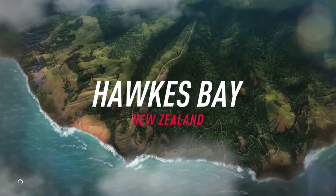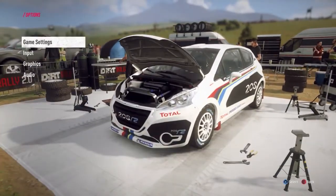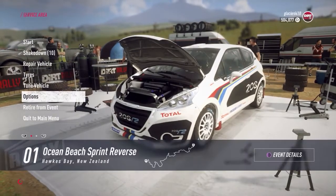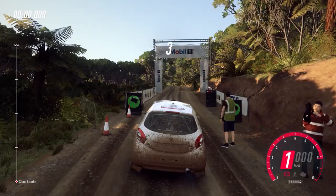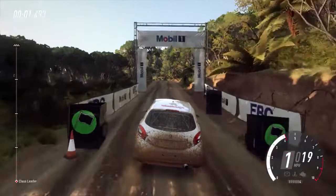To make this trophy or achievement as simple as possible, from the main menu press R1 or RB until you reach the Free Play tab. Select Custom followed by Create Championship. Press Triangle or Y, then press Cross or A on the Championship Settings options. Make sure that Hardcore Damage is set to Yes, and then pick any rally, stage, and vehicle class that you wish to do.